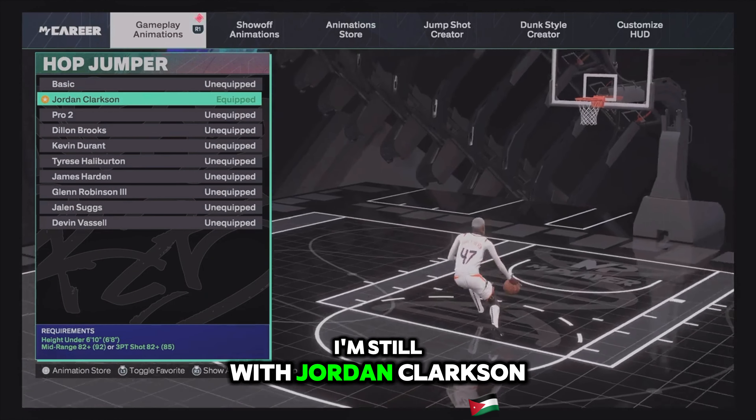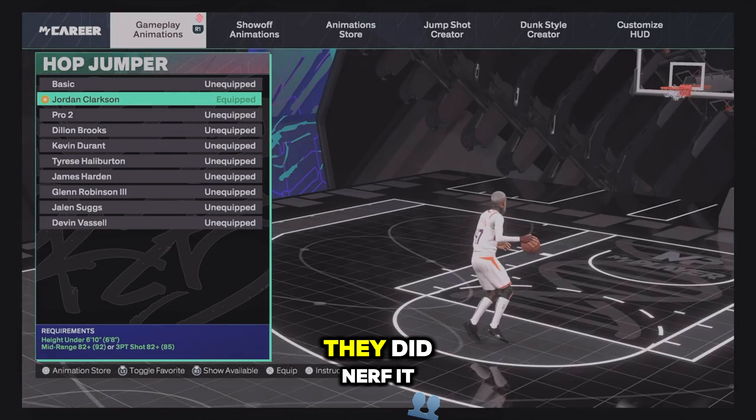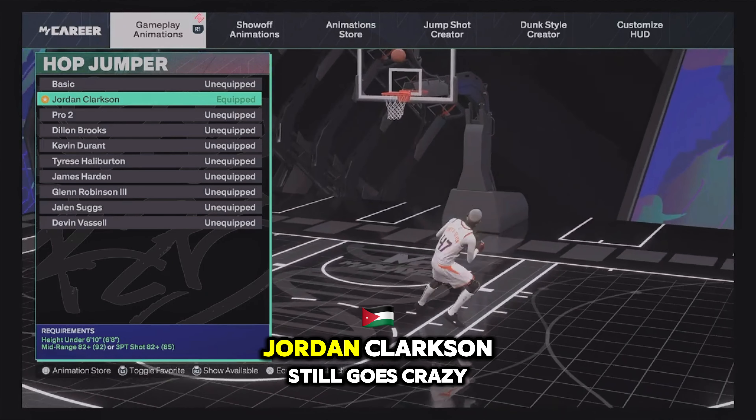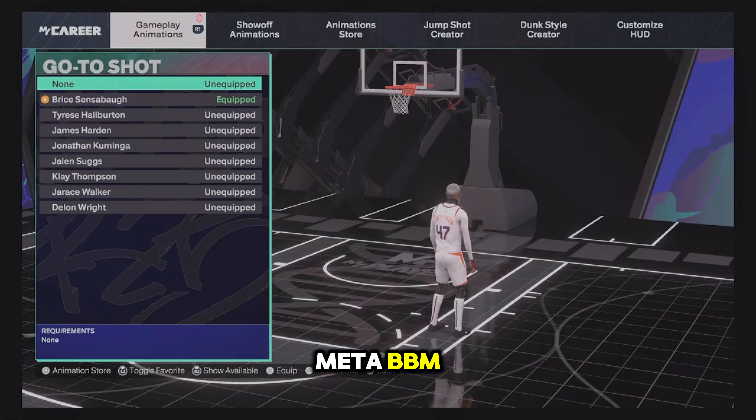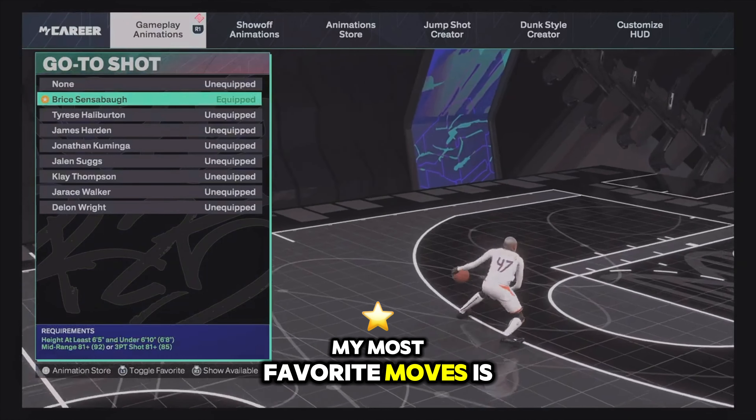For hop jumpers, I'm still with Jordan Clarkson even though they nerfed it a little bit. Jordan Clarkson still goes crazy — I shoot off it a lot and it still looks clean. You can also go with Pro 2 or Dylan Brooks if you can't get Jordan Clarkson, since you don't need the 81-82 three-pointer rating like Jordan Clarkson requires.